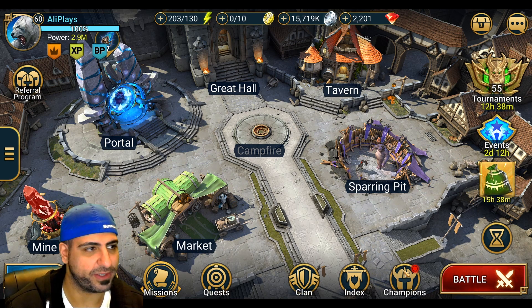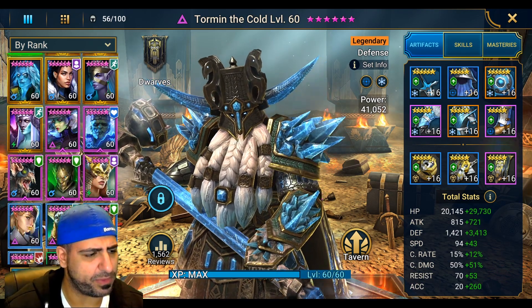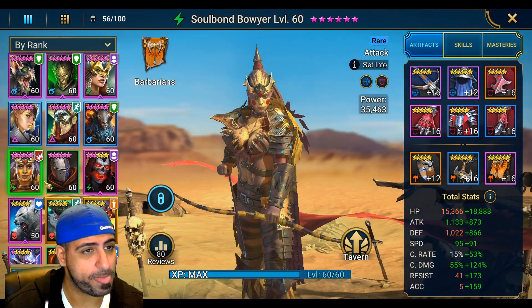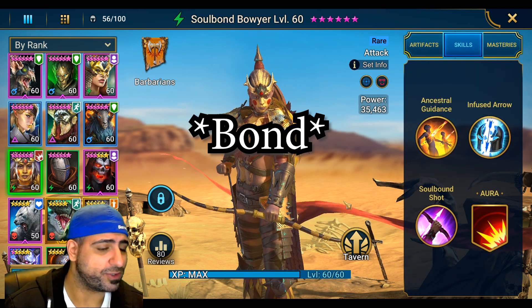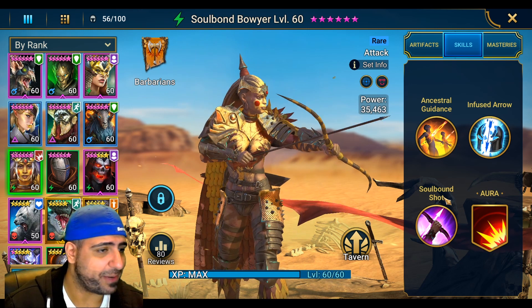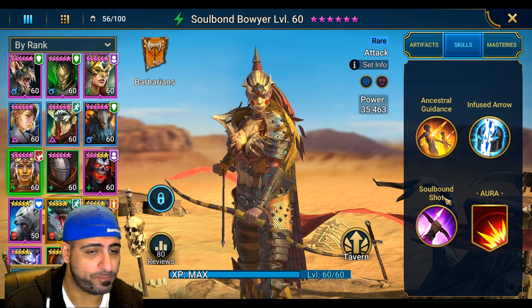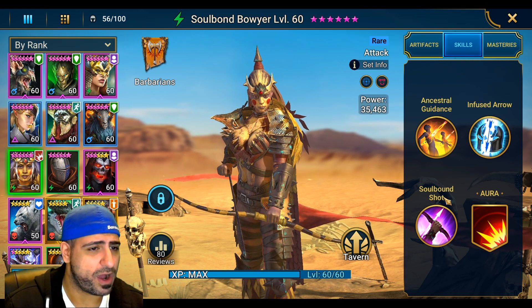Welcome back to another Raid: Shadow Legends video. This is Ally Plays and today I want to talk about Soulbound Boyer, a champion that's pretty easy to get. I'll be doing a guide on her right now. She is a very, very good champion — one of the new wave of rare champions that are viable in a lot of areas in the game.